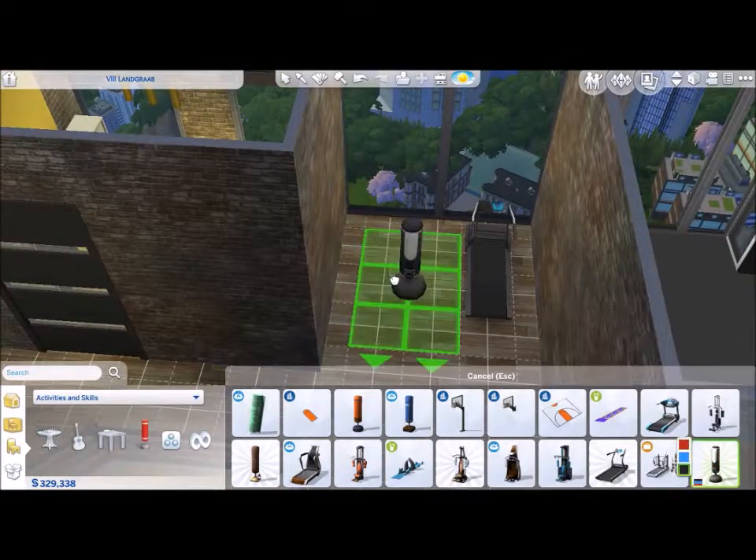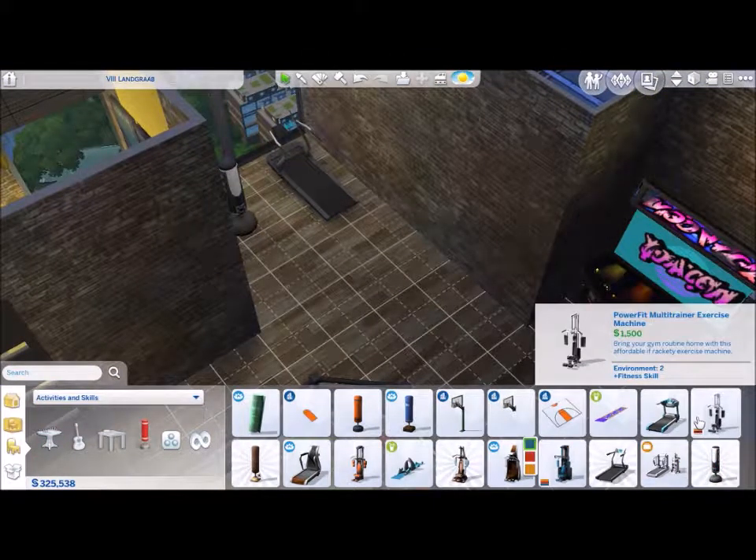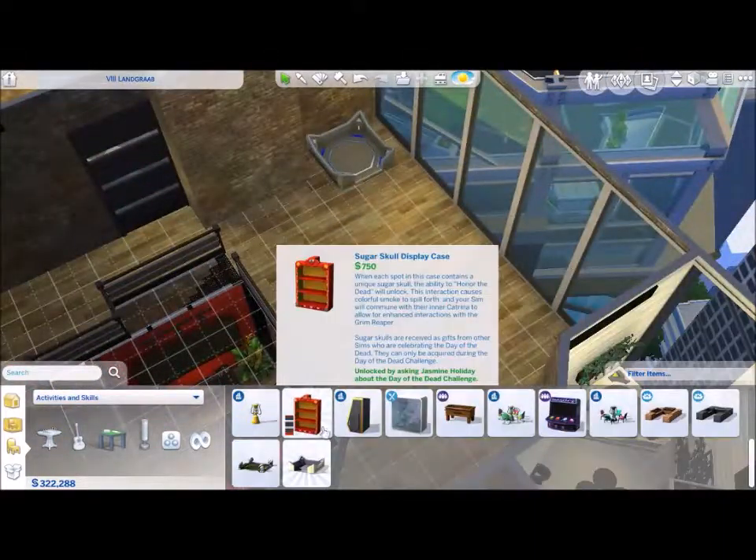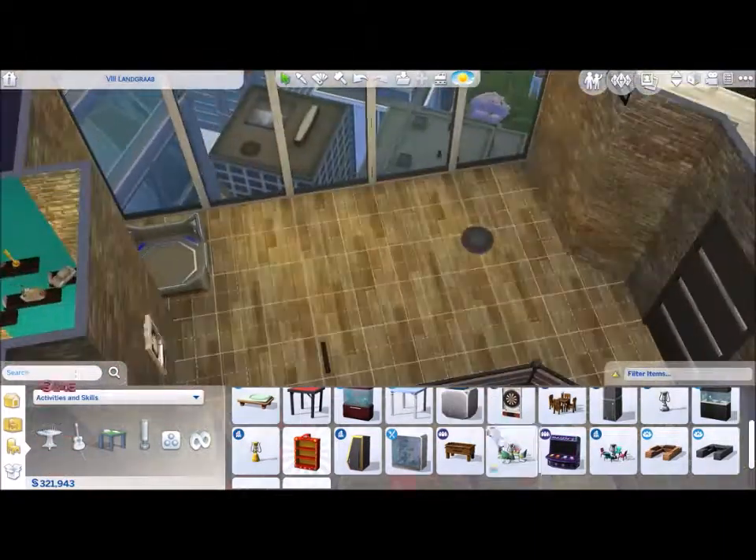Now the nooks — I decided to put the gaming arcade in one nook, and then this one is the workout nook: you have your punching bag, your treadmill, and your workout machine. The treadmill looking out the window — I thought that was awesome.